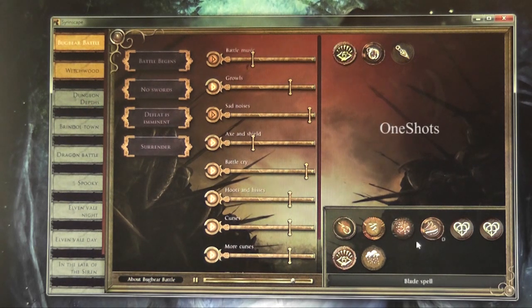Over here is a sound board. Over here are the global sound boards that contain all the sounds available in all sound sets — like Fire Spell! Ice Spell! Or these are the one-shots available in just this set, like battle cries, and curses, and growls.